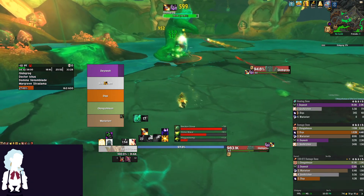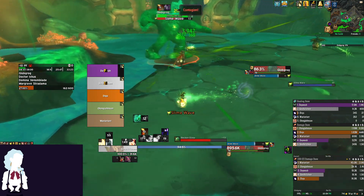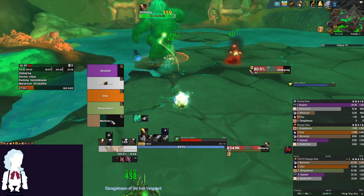Globgrog is the first boss in the instance and is fairly straightforward. Slime Wave is a massive cone attack that is faced towards a random player, so position yourself close to the boss to make it much easier to move out of.